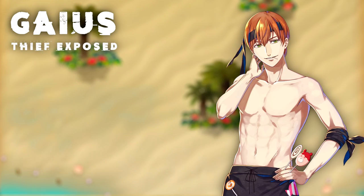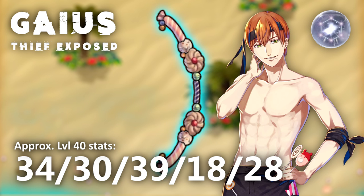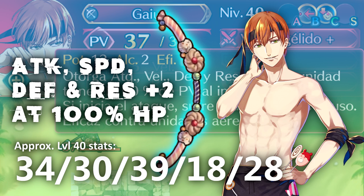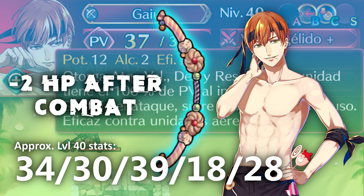Next up we've got Gaius, Thief Exposed — the Elysian Thief known for his sweet tooth and hiding candy in his clothes, yet can't when he's dressed like this. This time around Gaius remains a gray unit but will be an archer. His weapon is the Refreshing Bolt, which has 12 might and grants the user Attack, Speed, Defense, and Resistance plus 2 at the beginning of combat if you have full HP, then you'll take 2 damage after combat.